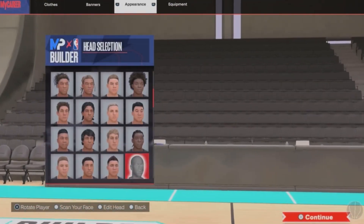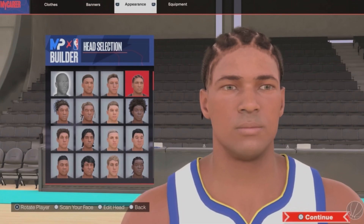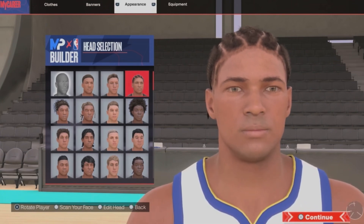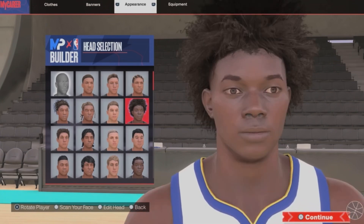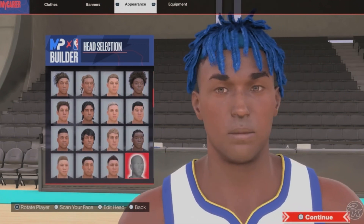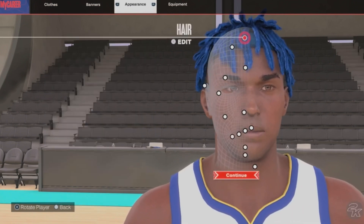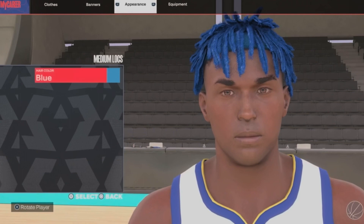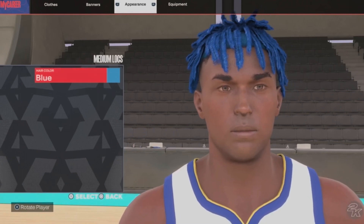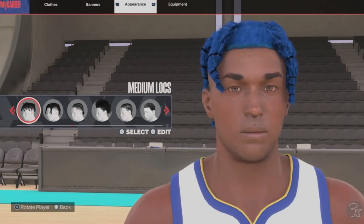Go to appearance. This might not look exactly like him but I did my best with the stuff that they gave me. You're gonna go one, two, three, four and then it's gonna be the fifth one down, all the way to the right — triangle or Y. The hair is gonna be medium locks, hair color blue.